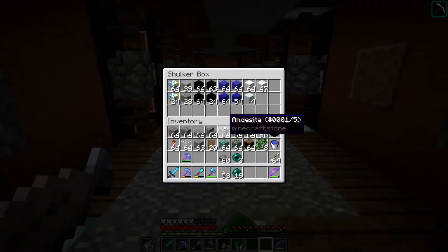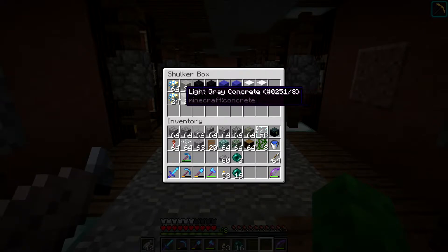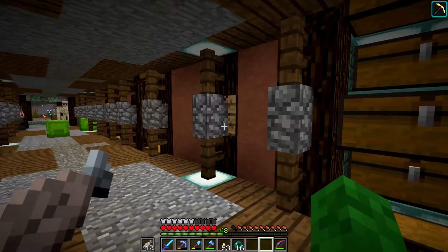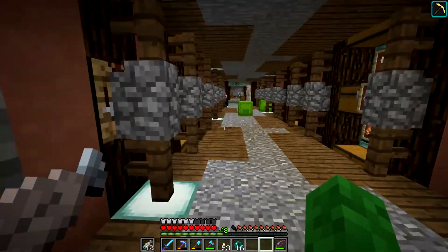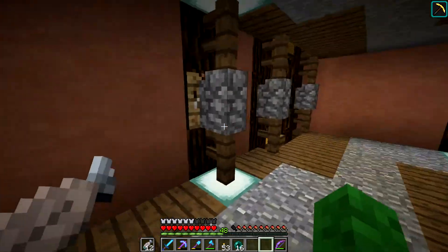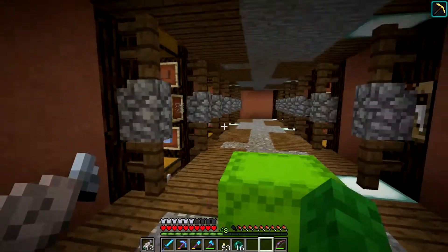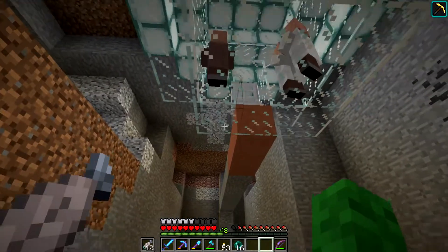I have a shulker box sitting right here — inside it we have some new 1.12 blocks: concrete, powder, and terracotta. In my storage room I don't have anywhere to put those right now, so it's time for a new extension. These ones are all full of spruce wood from when we chopped down a whole bunch of trees in the farming district. We can go ahead and change these over for concrete ones. This is an expandable storage room, which is pretty cool.